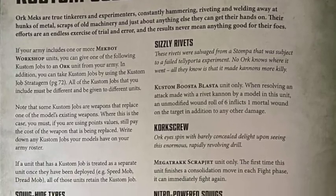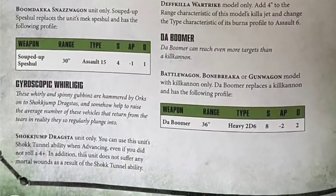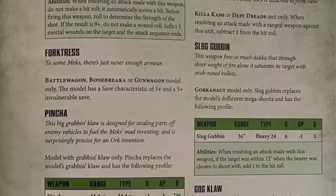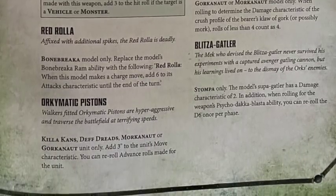The first stratagem is called Custom Job. It's a bit like the new Tau weaponry or advanced targeting systems - you pay a CP and it upgrades one of your units that has a particular weapon type, making it slightly better. If you take a Big Mek Workshop you get that for free, but I don't see paying however many points it is for that fortification just to avoid the CP cost, since the custom jobs aren't that exciting anyway.